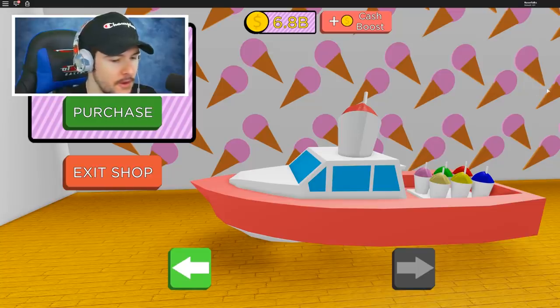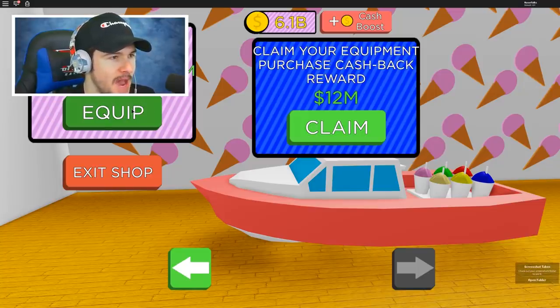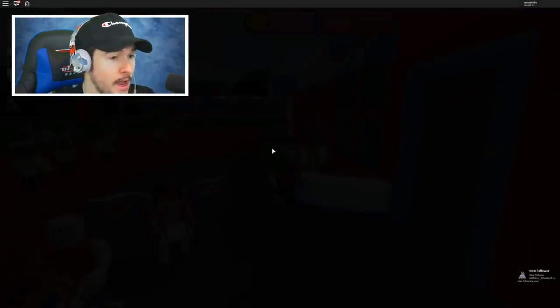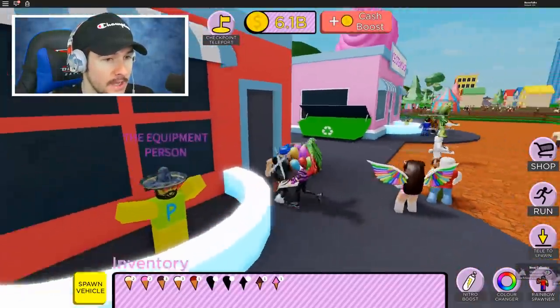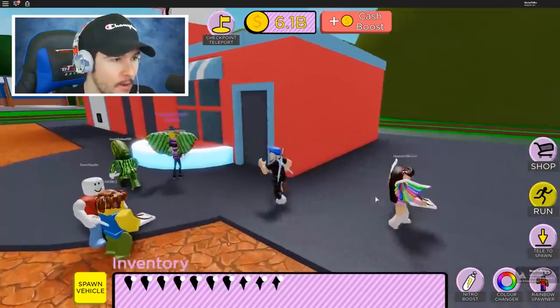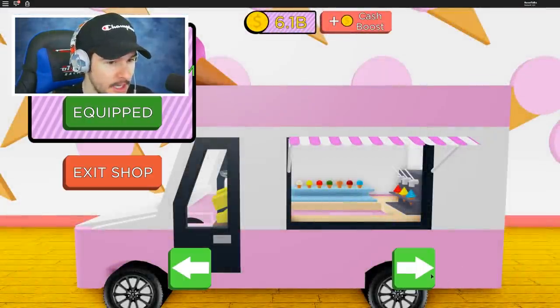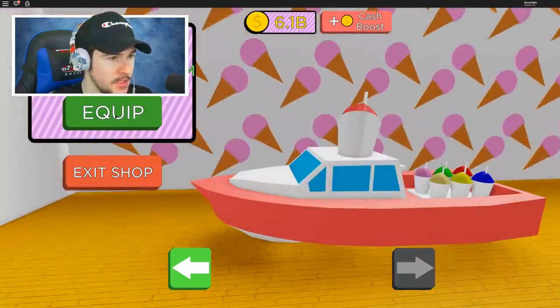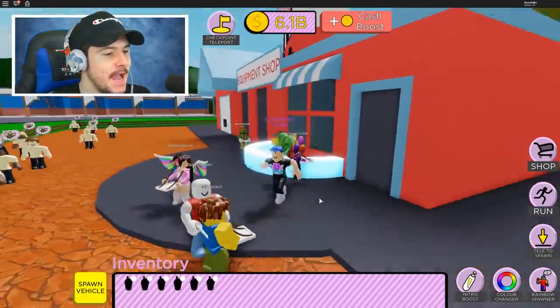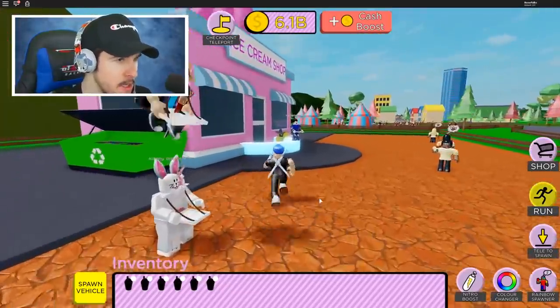Without further ado, let's just buy this bad boy and spawn it in. Yes — equip. Recycle your items before equipping. I got to go recycle first. Let's go to the recycling bin and dump all that out. It is now time to equip the boat — the legendary item in this game, the legendary vehicle. It's the biggest and best vehicle.